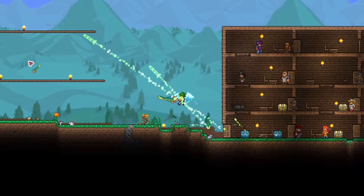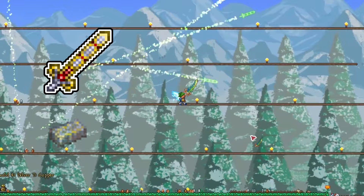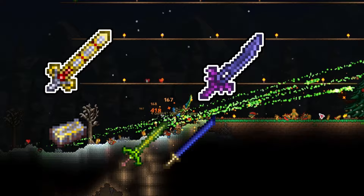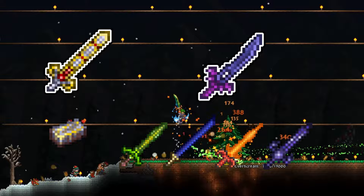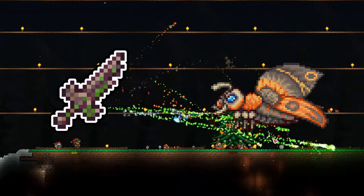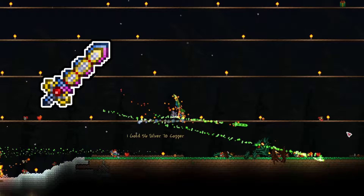So to recap: craft an Excalibur using Hallowed Bars from the mechanical bosses. Craft the Night's Edge at the demon altar using the Blade of Grass — made from jungle spores and stingers — the Muramasa from the dungeon, the Fiery Greatsword made from hellstone bars, and the Light's Bane or Blood Butcherer using demonite or crimtane ore respectively. Combine each of the swords with a Broken Hero Sword from Mothron, who spawns in Solar Eclipses after all three mechanical bosses are defeated. Finally, combine the True Excalibur and True Night's Edge at the Mithril or Orichalcum anvil to create the Terra Blade.